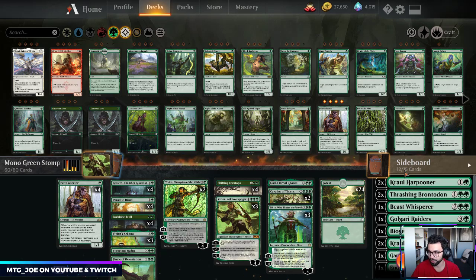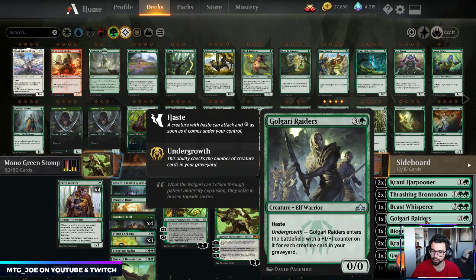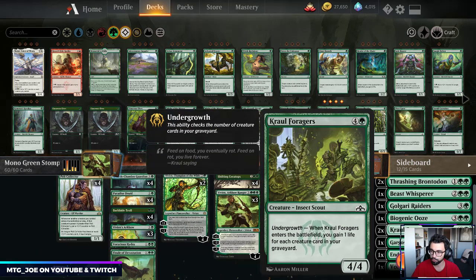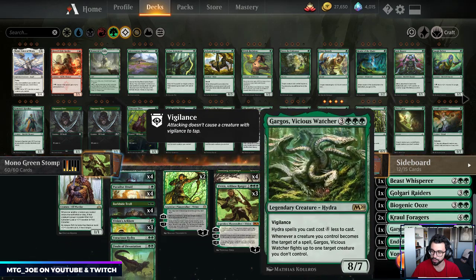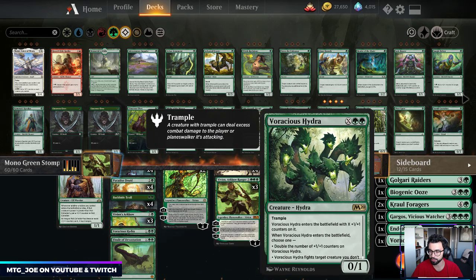Wishboard-wise: a couple Coral Harpooners for flyers, Thrashing Brontodon for Wilderness Reclamation matchups, Beast Whisperer when we need card draw, Golgari Raiders as a hasty threat that can win on the spot with a full graveyard, Biogenic Ooze as a mana sink that keeps making more creatures, Crawling Barrens versus mono-red for life gain, Gargos versus black-blue decks with lots of targeted removal, and Ravenous Forerunners as another mini-Craterhoof effect plus a second Voracious Hydra out of the sideboard.